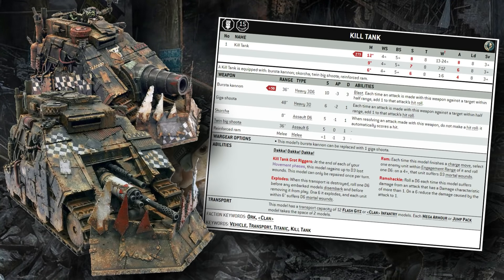Like a lot of these big chunky vehicles, the Killtank itself is about 12 inches long and drops to 6 inches of movement at its bottom bracket, which means you can potentially wrap the Killtank and lock it into melee. If you're positioned well enough, it probably won't even be able to emergency disembark. So if you're playing a Killtank, just make sure you don't get it stuck in too deep — or maybe you do, and you just shoot people.